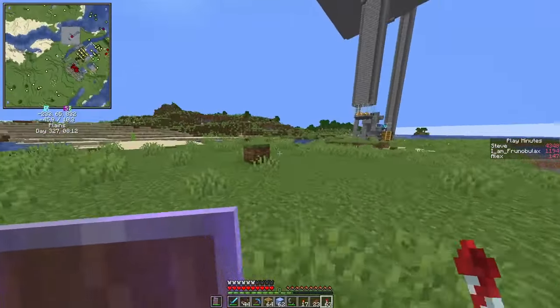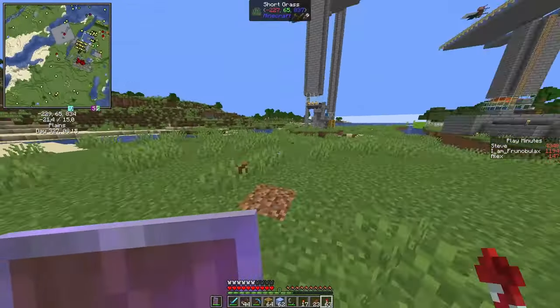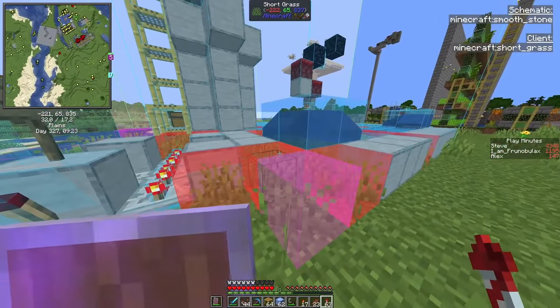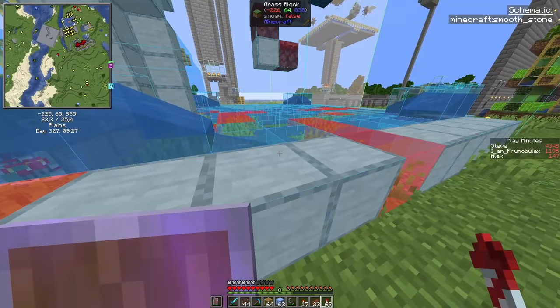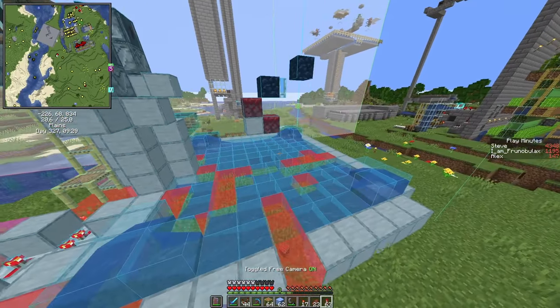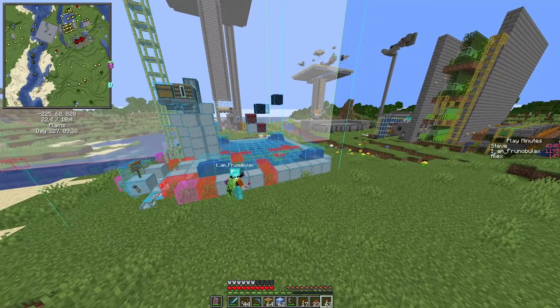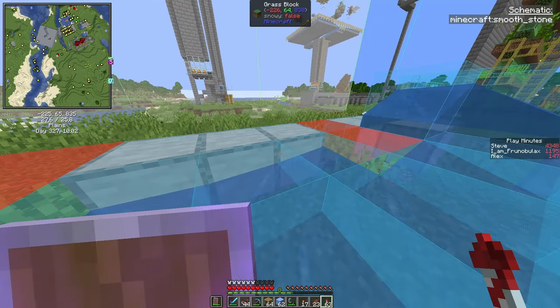We could set up this farm here — we have a nice flat surface. Ian has done a fantastic tutorial for this farm, so I won't have to tell you a lot about it. But I will use a slightly larger water collection, because I plan to build other farms on the sides. So let's get cracking.